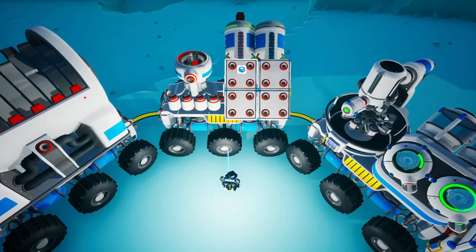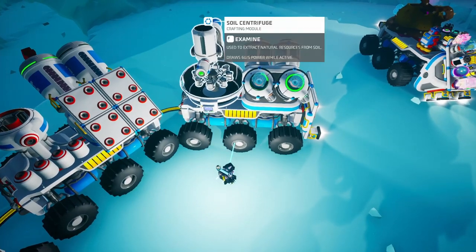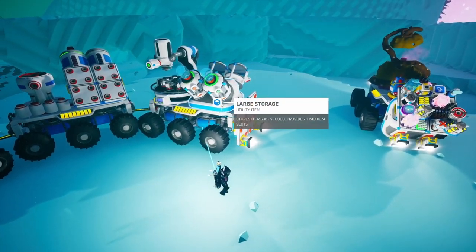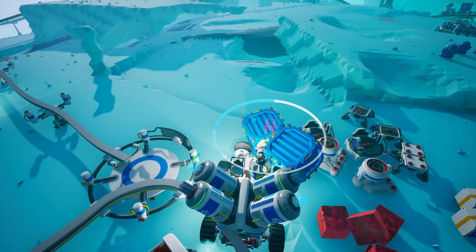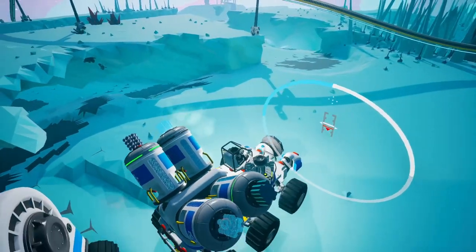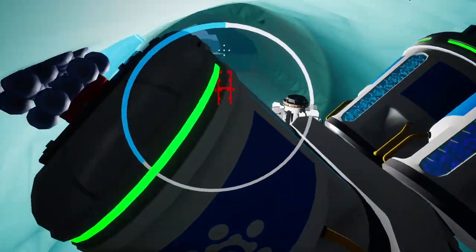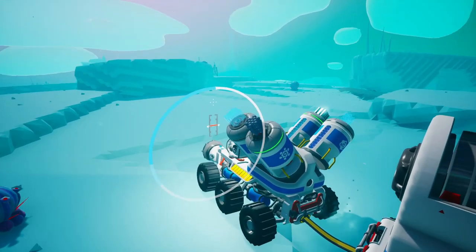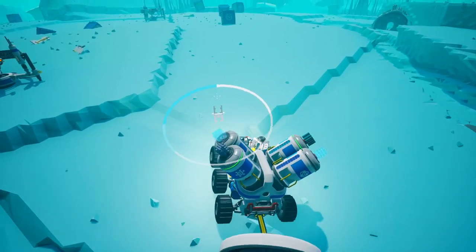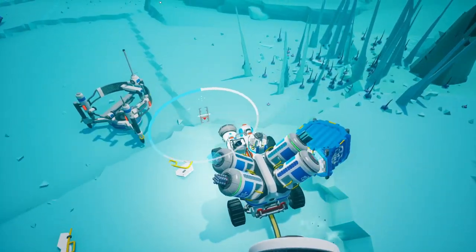The next rover has a smelter — basically where you put everything you mine and it will smelt it. For example, here we've smelted a ton of hematite into iron. The last one is your soil centrifuge for when you need a specific resource on the go and you don't feel like searching for it. You'll naturally gather some soil by using your drill while driving. This is basically the perfect rover for a road trip if you want to go around the planet without ever stopping, since you've basically got a base right on top of your rover.